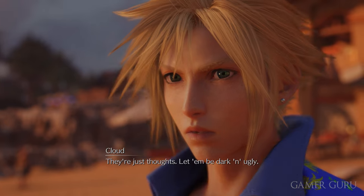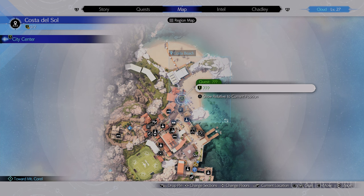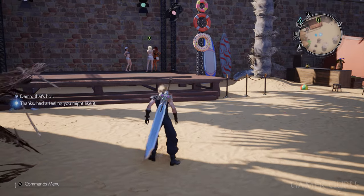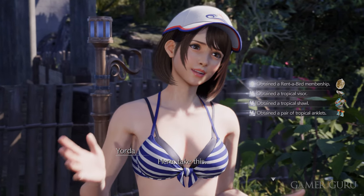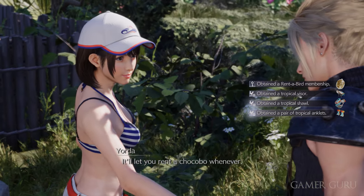This puts an end to chapter 6, but it's not yet the end of Costa del Sol. When chapter 7 starts, there are a couple more things to do in town before heading out to Corel. The most important is to go back down to the beach and start the Rendezvous in Costa del Sol side quest. This unlocks a free chocobo rental pass so you can use chocobos in Corel for free.